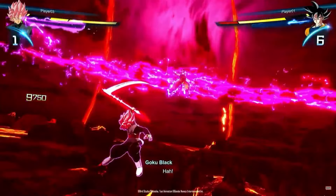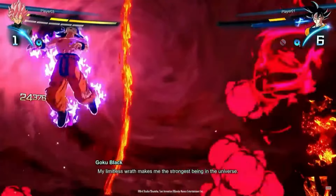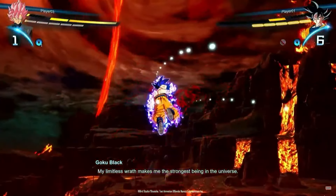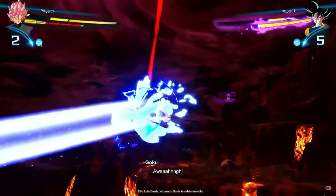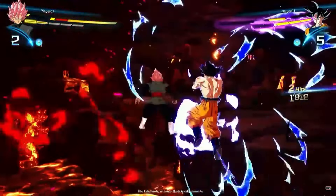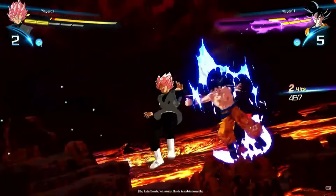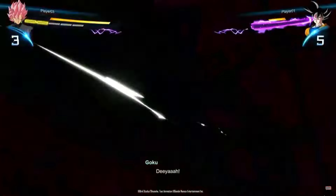Meanwhile, with UI Goku in this gameplay, we only get to see his ultimate attack, and barely one of his super attacks in the trailer. I don't even think we got to see a Kamehameha from him. Ultra Instinct Sign Goku would have the Sliding Kamehameha, right? But that's not his ultimate. His ultimate is what he uses against Jiren when he first transforms, because we literally see it in the gameplay showcase.